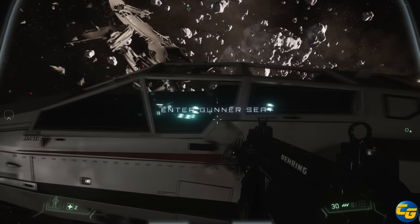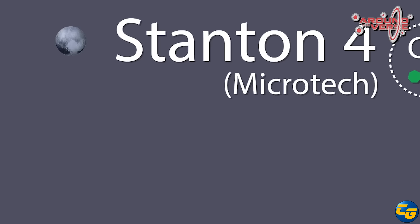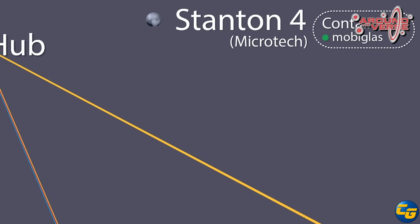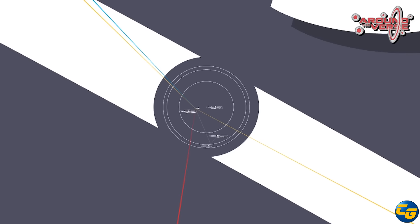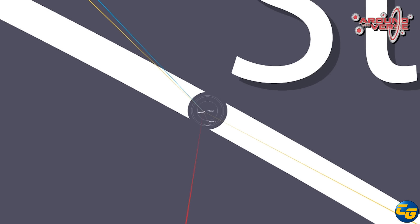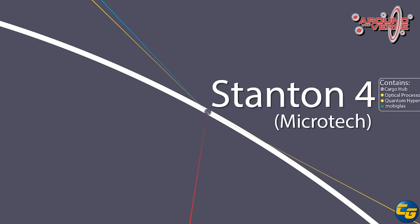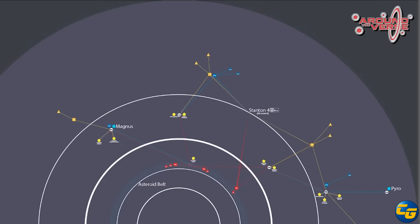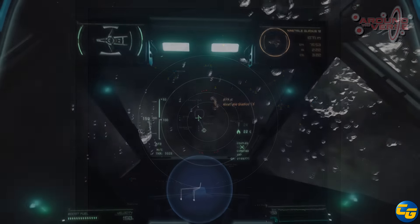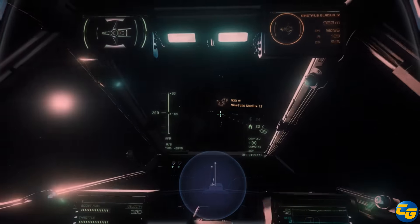They showed a map of the Stanton system, starting small and zooming out to show what players are playing with now versus what's coming in 3.0. As it pulls back further and further, it's amazing to think that when 3.0 comes out players will have that much open space — and that's just one system in the game. Everyone will have room to breathe and do their own things.